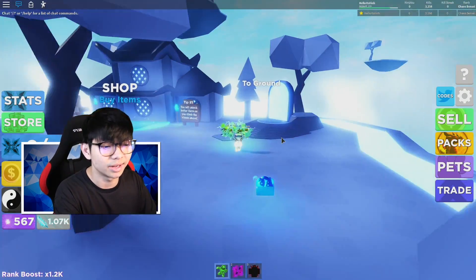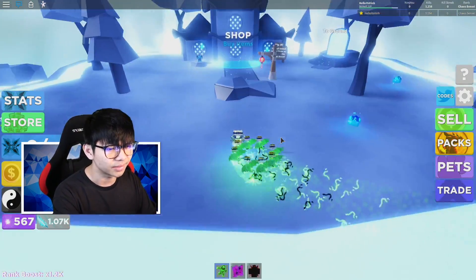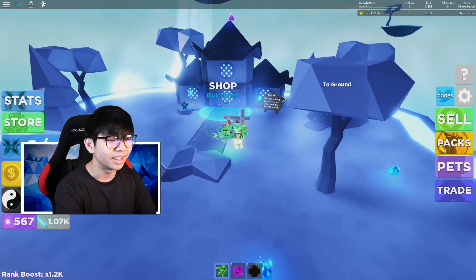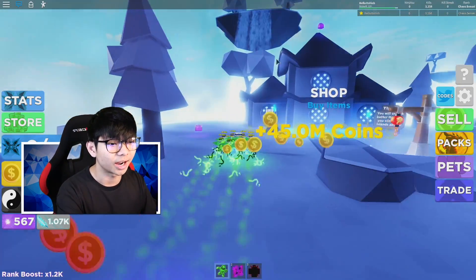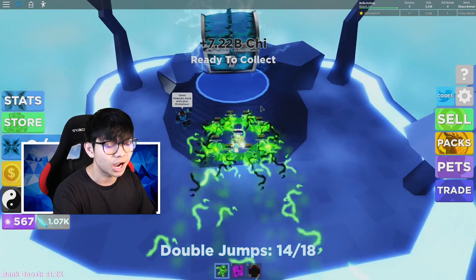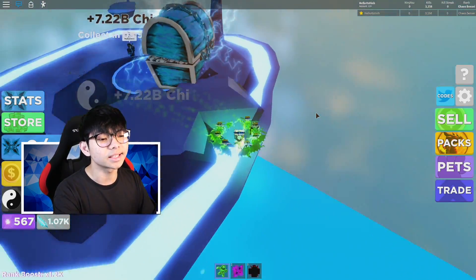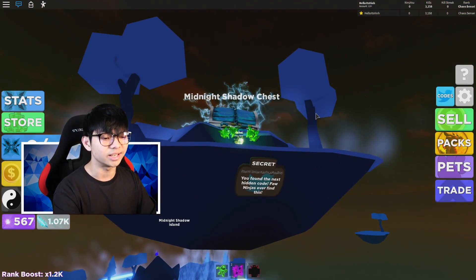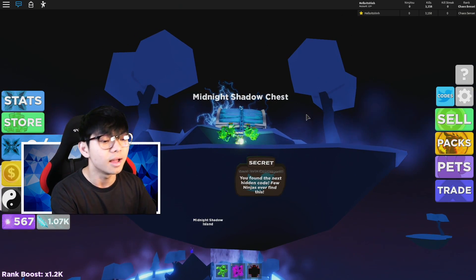Let me go ahead and show you guys where it is. So if you guys make it into the last island right here — I believe this is the Midnight Shadow Island — after you make it into this island, you want to go over to the little chest right here, all the way over to the top by the mountain, and if you spin your avatar around you should see something secret next to the mountain — it says Shadow Ninja 500.